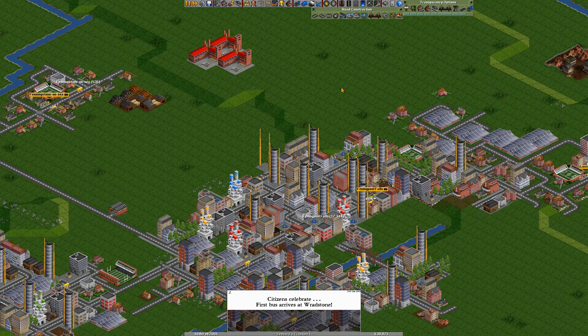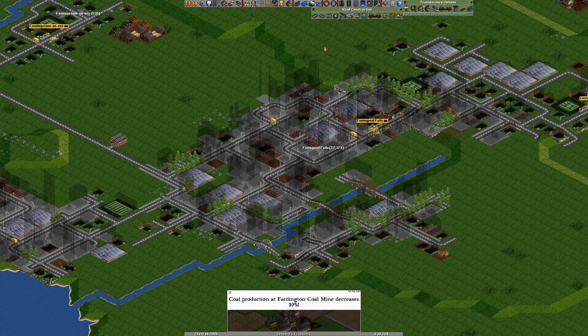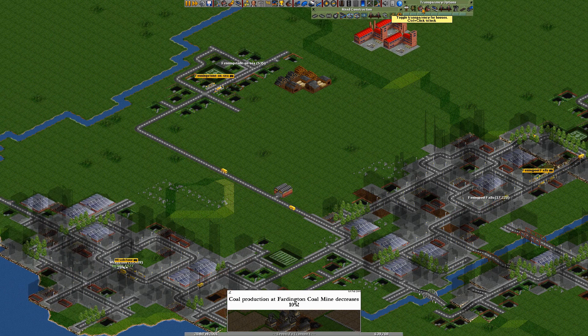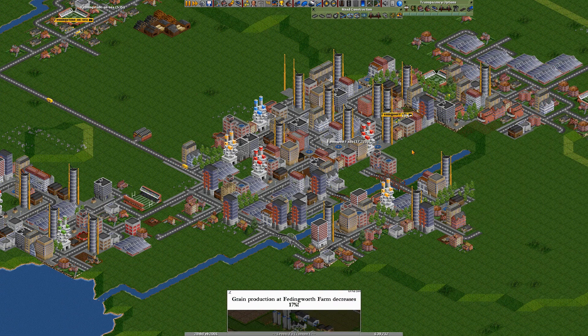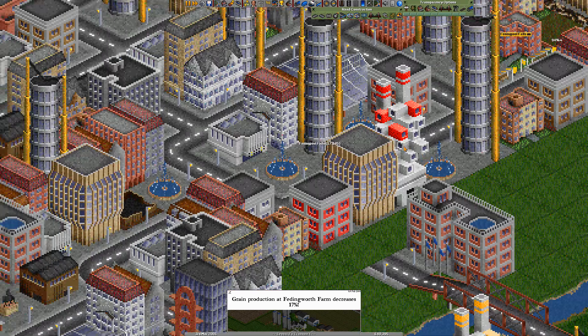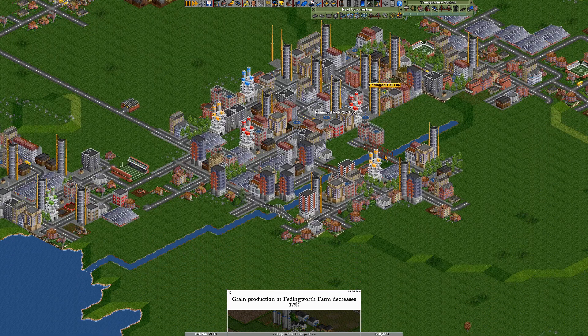And it doesn't matter what they look like - they're just fun, it really is that simple. All you need in a game like this is for it to be fun. You need it to be practical - it needs to work, it needs to grab you. It doesn't need to look good. It does look good at this zoom level, and out here it looks great - it's only when you really zoom in that it starts looking quite blocky, but that really doesn't matter.